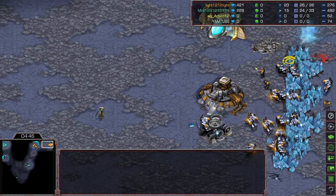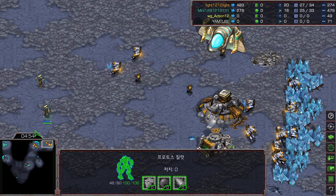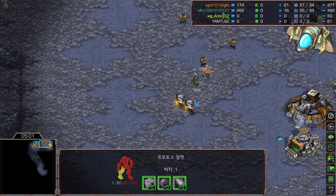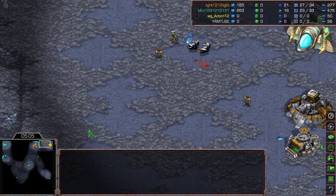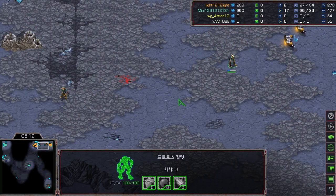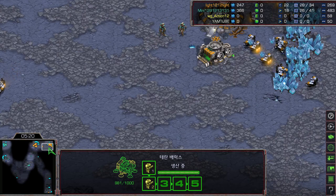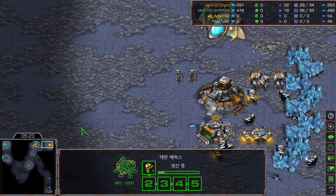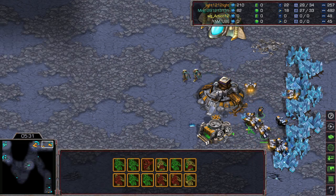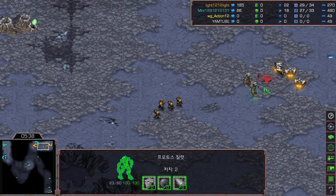A zealot is doing some great work and a probe goes down — it's 20 workers versus 15. I'm not sure who's ahead in this situation, but if I were Terran I would not be satisfied. Light doesn't know where Mini is located — either five o'clock or eleven o'clock. These non-stop zealots keep coming in and Light does not have a complete wall yet. He just stacked all his workers into one mineral patch, which is a huge mining loss, with lots of SCVs on low HP.